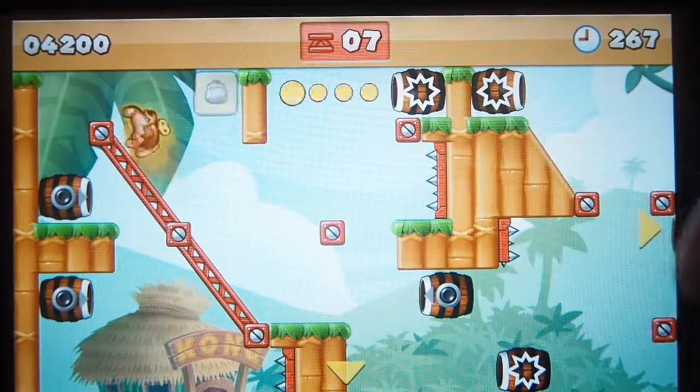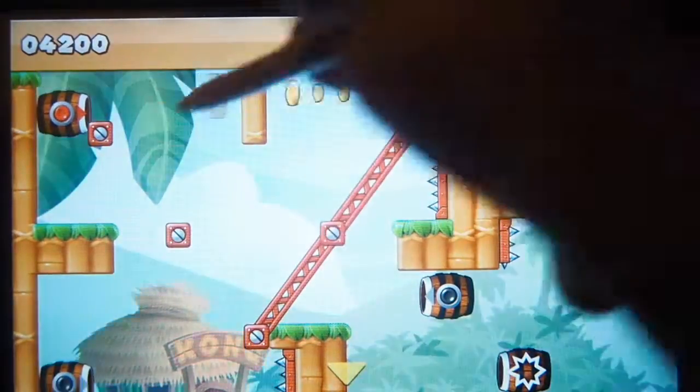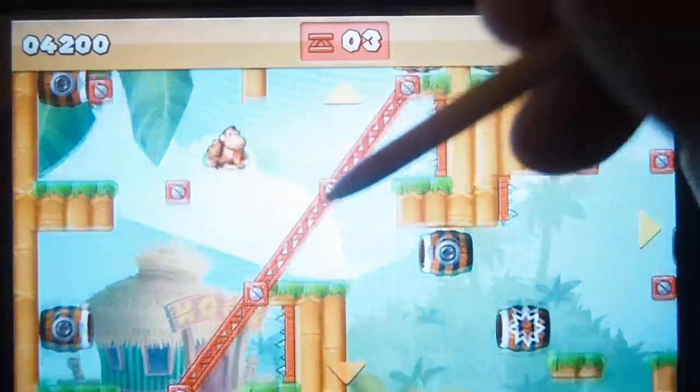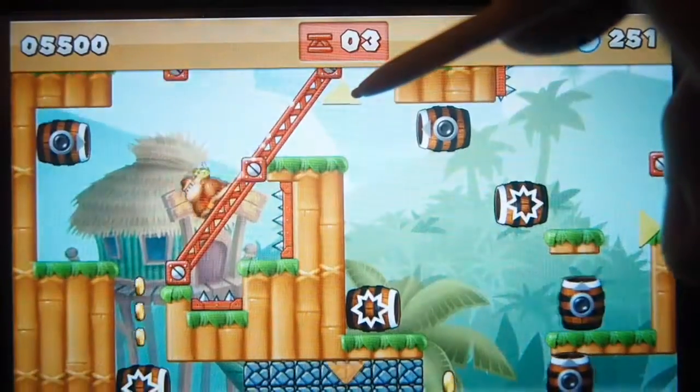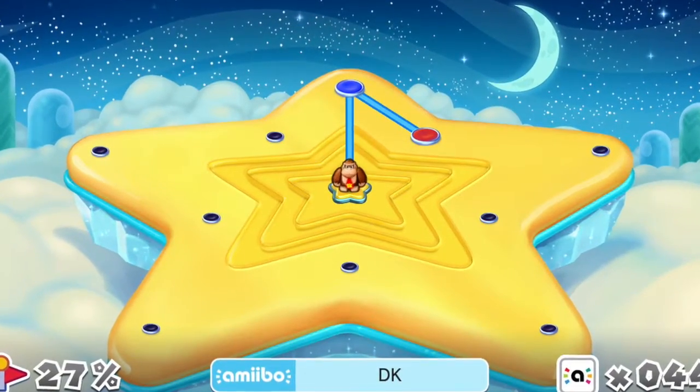Along with coins, there are two amiibo cards placed in levels that can only be obtained via a character's ability. Getting all these cards isn't necessary to complete a level and they don't affect your overall score, but it adds replayability to get them all. You may also want to aim for them to unlock new levels in Star World, where there's quite a bit more challenge to be had.